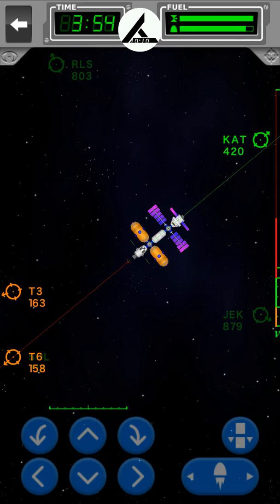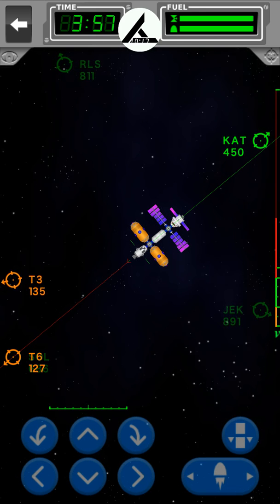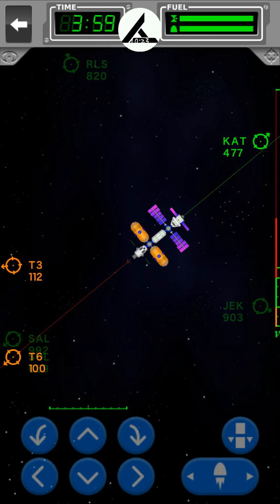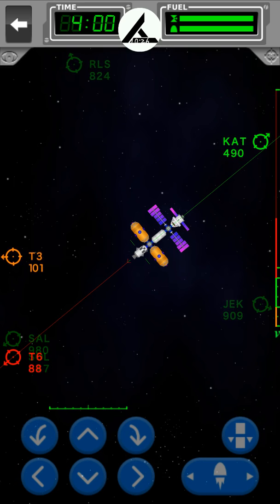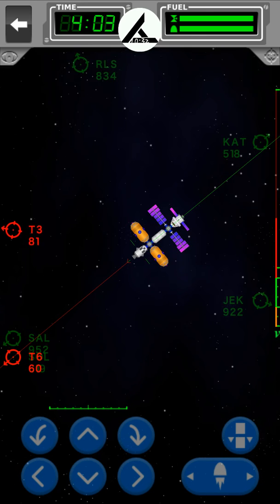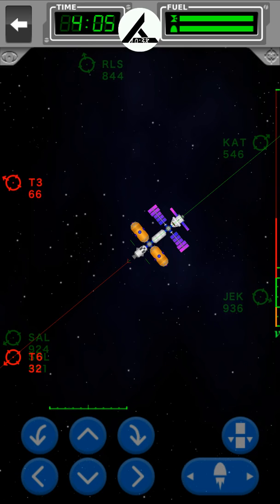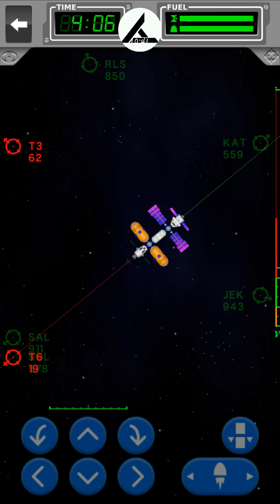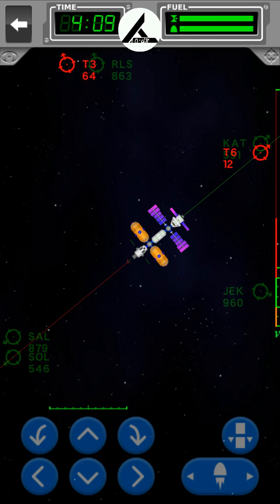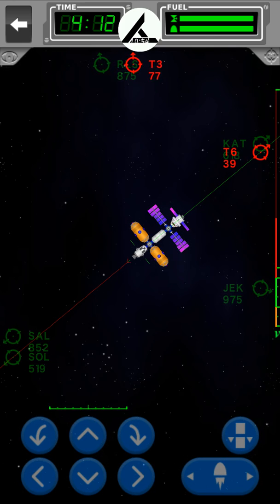If you'd like to know a little fact — all those points that say RLS, J-E-K or Jack, T3 or T6 — they're all points made using this ship that I made, this combination of spacecrafts: two tankers, two hubs, one oxygen module, and two solar panels, with one resupply ship for cargo space for the water, and an Orion spacecraft.